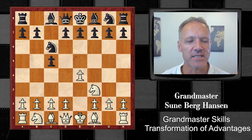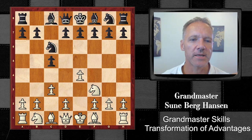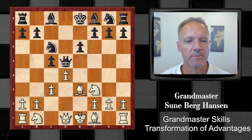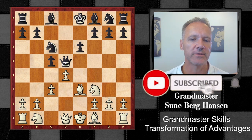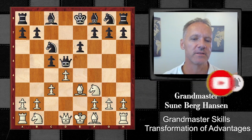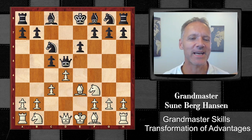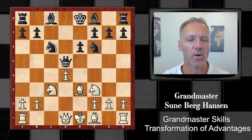Here I decided - I noticed that against the c3 Sicilian he usually doesn't put the knight on c6, so I thought this could be clever. The Alapin Sicilian. All this is known: bishop e3. There are many other lines you can play - knight a3 might be a good move. I'm not really sure I like the position with the isolated queen's pawn, the IQP. We will delve into that later because it's a very important structure.